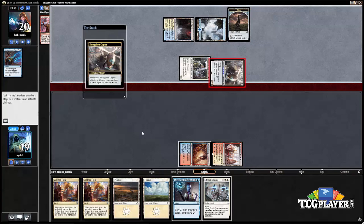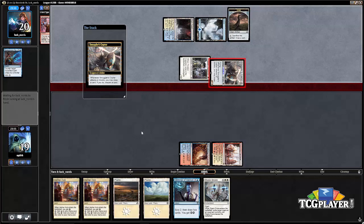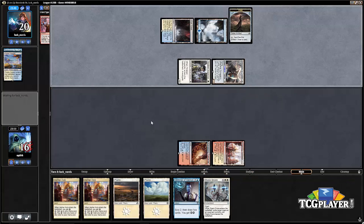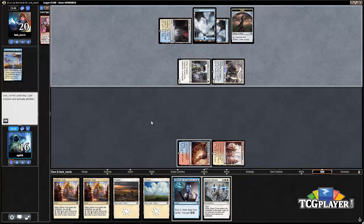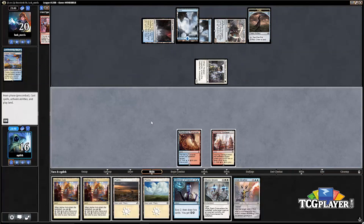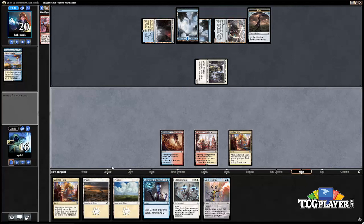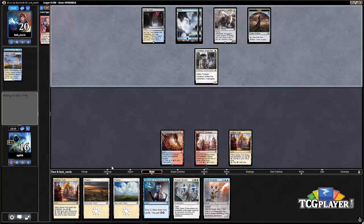It looks like our opponent may have been missing a land drop — actually, never mind, our opponent wasn't missing a land drop. They discarded a Prairie Stream. We drew Void Shatter, which is interesting and makes us think we probably want to play this Aether Hub to hold up the Void Shatter. It's going to mean we have to use the energy this turn, either to cast the Stasis Snare or the Void Shatter.